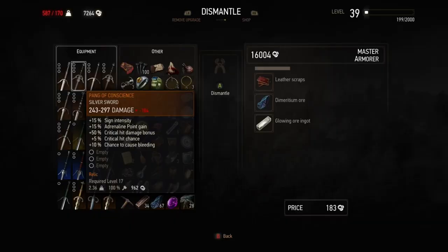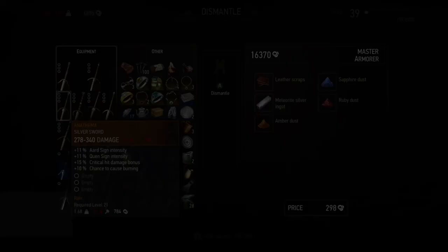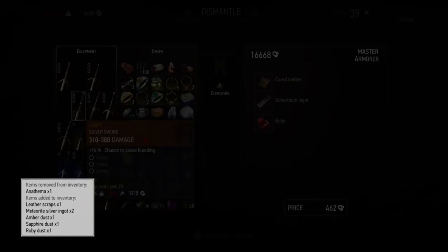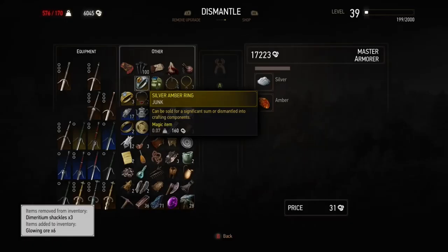I collect everything and do a big batch of dismantling at once. Anything that gives me dimeritium ore is useful since you need a fair amount for the grandmaster gear. For example, a sword that costs about 440 to 462 crowns to dismantle will give you two dimeritium ingots and a ruby — that's much better value than buying dimeritium ingots for around 1,400 each.